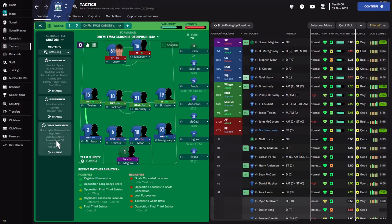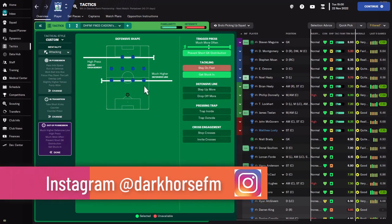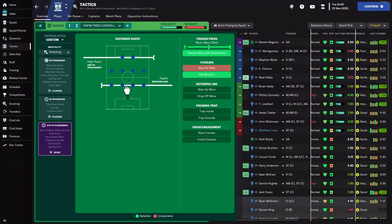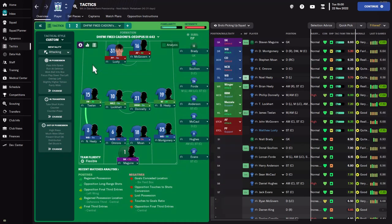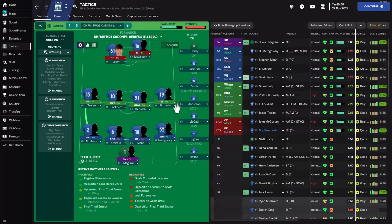I also have concerns with the defensive line — a very high line means you don't have time to get into position and make blocks. So I'm going to drop it to a standard defensive line to improve our clearances and blocks. I'm not touching much else: get stuck in stays on, the attack instructions stay the same, and mentality stays on attacking. This becomes the Oedipus 4-4-2 Version 2.0, suited for lower league teams.